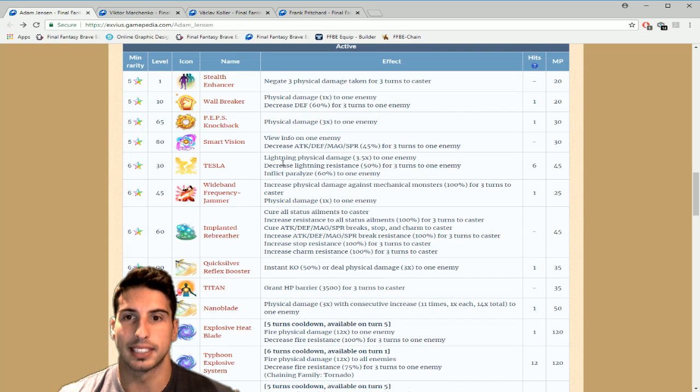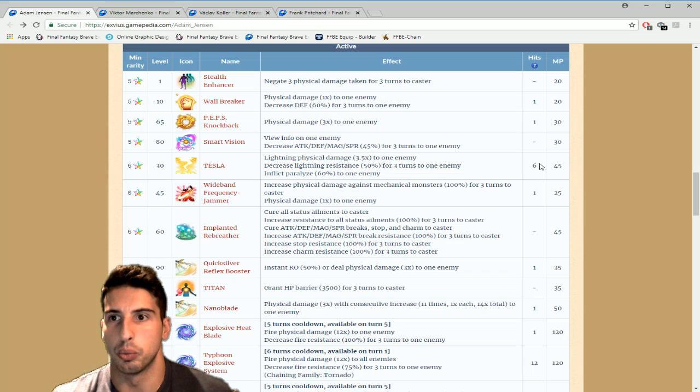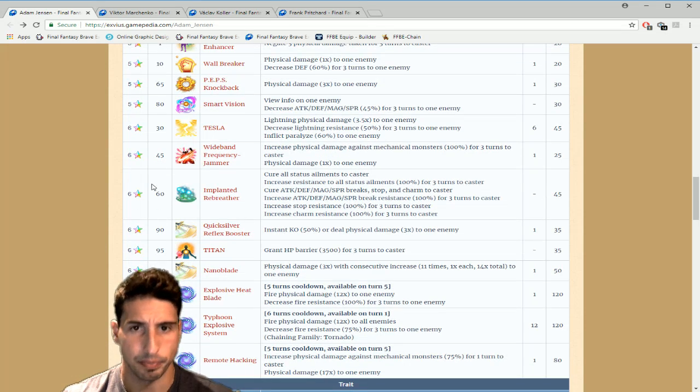Tesla — not the car — deals lightning physical damage 3.5 to one enemy, decreases lightning resistance 50% for three turns, and inflicts paralyze 60%. The paralyze isn't that great. There's a sixth move we can't see the frame data for yet — hopefully someone can try it out and let me know in the comments. It might chain with Orlando's Lightning Stab or Knight Delita's lightning move. He also has Wide Band Frequency Jammer, which increases physical damage against mechanical monsters 100% for three turns and deals one hit physical damage — so for three turns you do 100% extra against mechanical monsters.